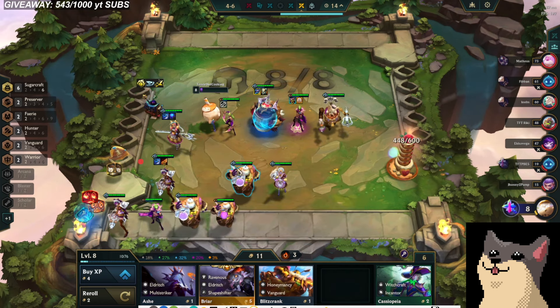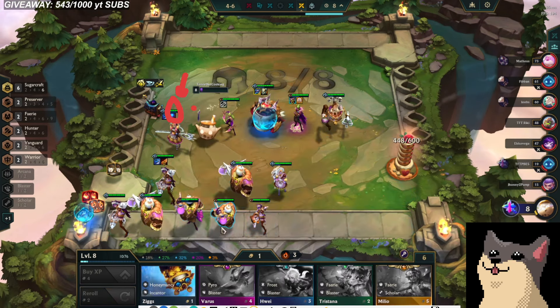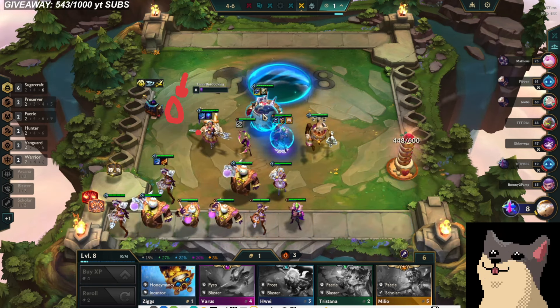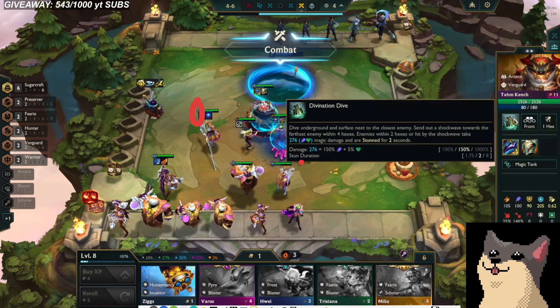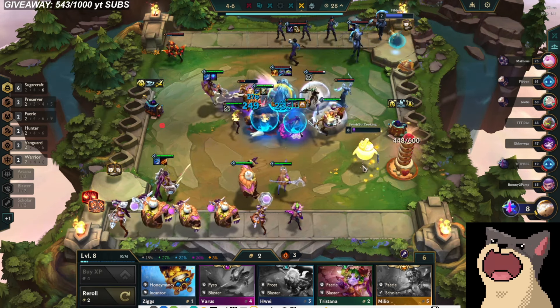We'll definitely figure out optimal items when the set's released and there's more stats available. Personally, when I look at Gwen, blue buff is what I think — I think feast or famine, stack up a bunch of snips by doing a bunch of casts. Blue buff is really strong. I have Giant Slayer on her just because that's what I could make. We'll see how far and how close some of these fights are.